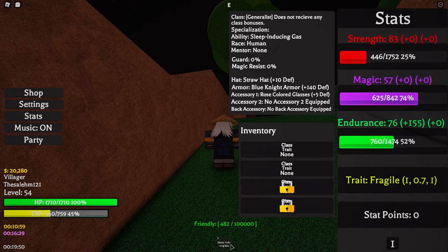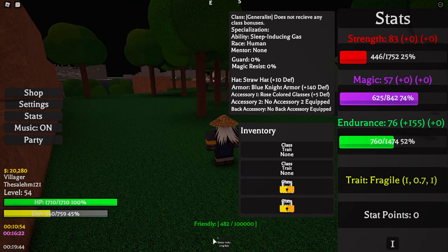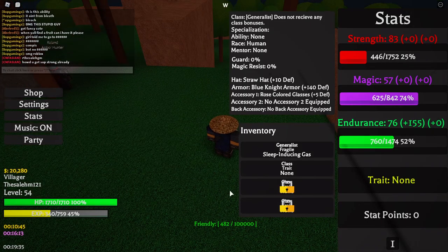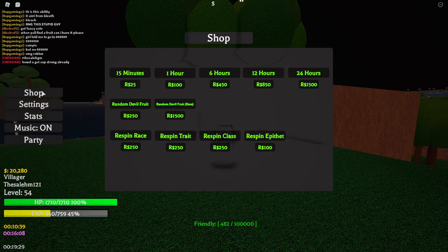Also, in the UI you'll see a bunch of options. Go to stats — in stats you can save your powers. For example, I have sleep-inducing gas as my superpower. If you want a new superpower but also want to keep your current one, go to stats and equip it in your inventory. You have two slots, so you can have two powers in inventory plus one equipped — basically three superpowers. In the shop UI, I think some items give double XP for 15 minutes, and there are game passes that give you a random double fruit or a rare double fruit.